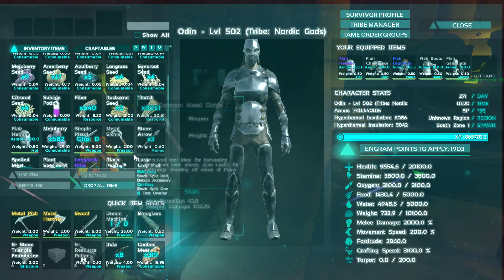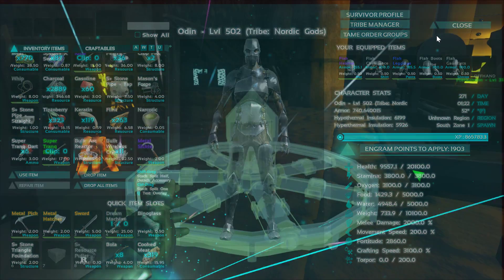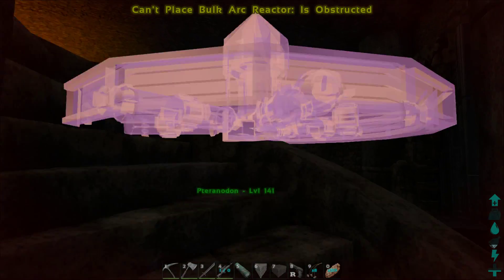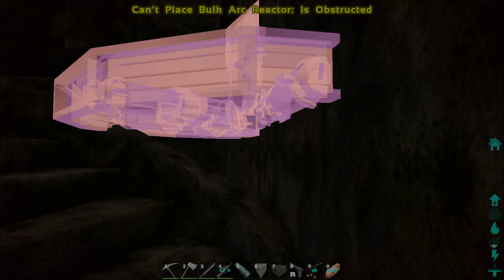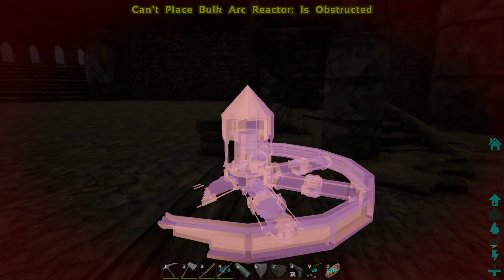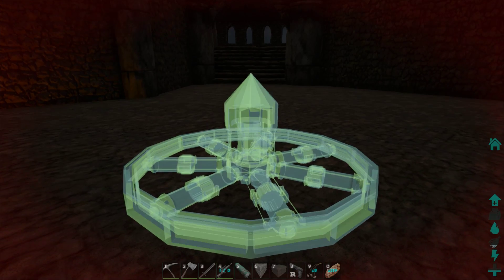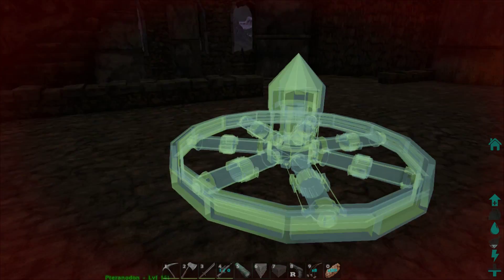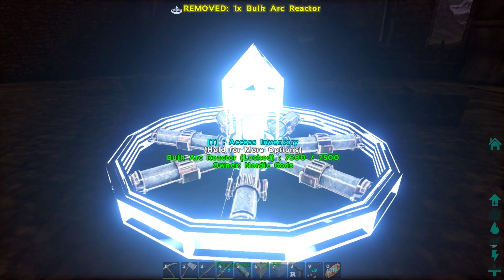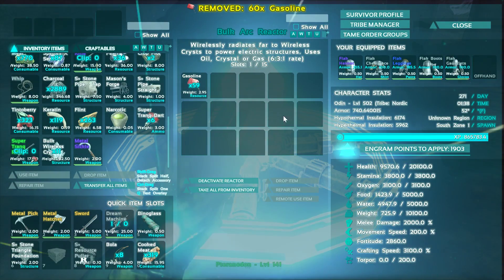We're going to figure out where to place this. I want to take this reactor and put it upstairs so we can power everything downstairs and upstairs. I'll put it right in the center here. We'll put some gasoline in it and activate it.